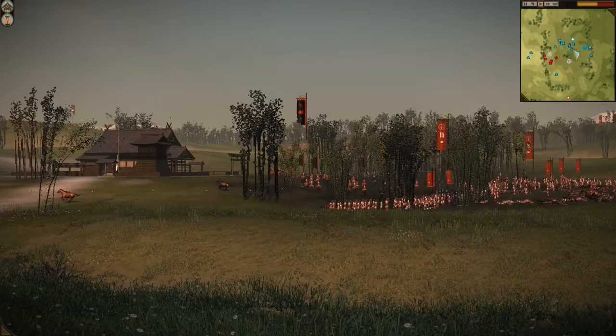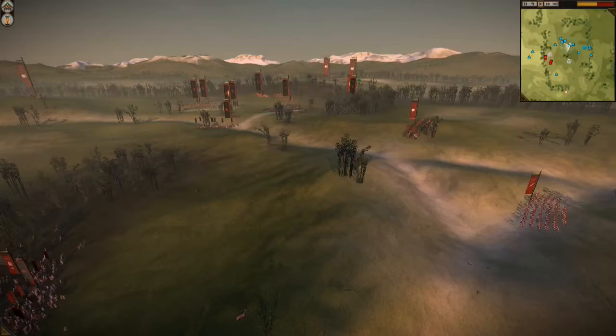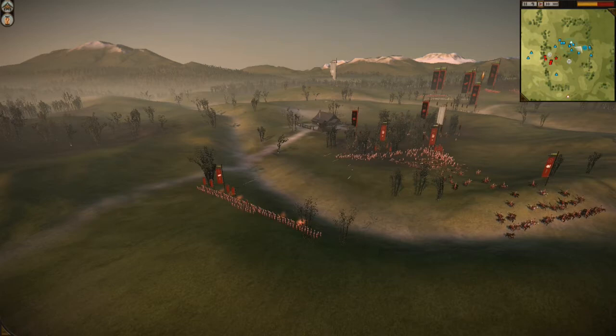Even though he does score a good amount of kills, I'm able to hit him back with more forces. On multiple occasions during this battle my opponent hits these big strikes with his cavalry, but he concentrates his forces too much and I'm able to do a good amount of damage. The reason he did this is because he actually has hidden forces in the forest that will be revealed later.